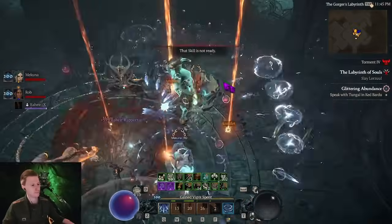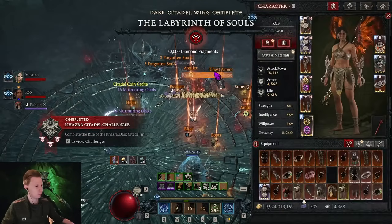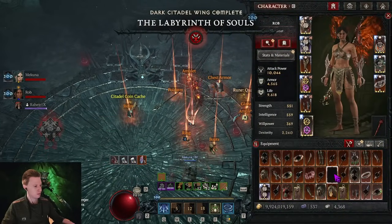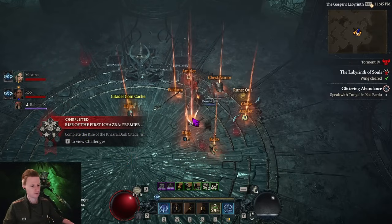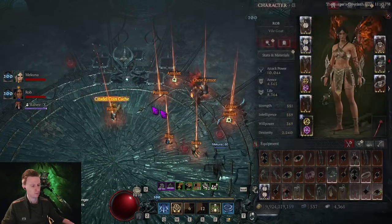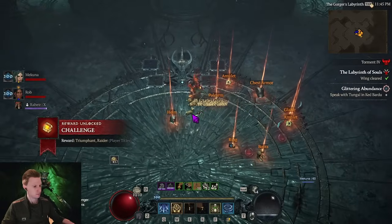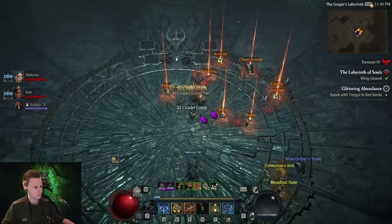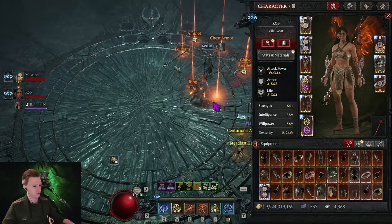Good job — nice, we did it! That was actually first try on this phase. He's going to come here and we can kill him — bam, nice. I got a Khaasra Poleaxe and a new transmog. Complete Rise of the Khaasra. And we get runes and more caches. This was the second wing of the Dark Citadel on the hardest difficulty.